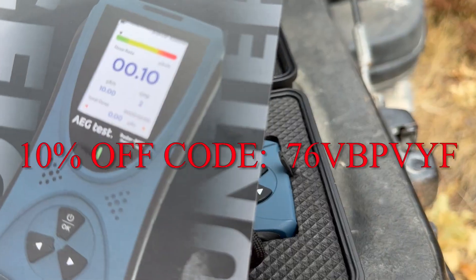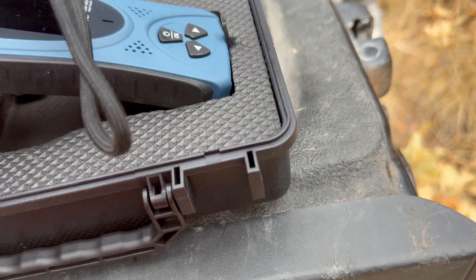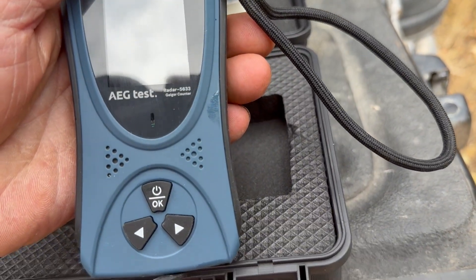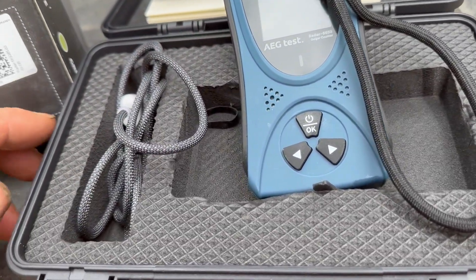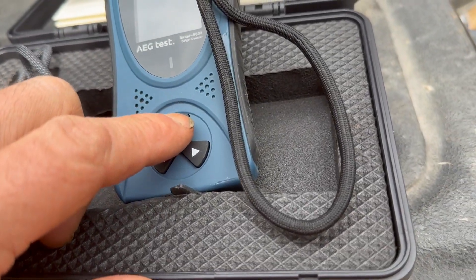Awfully handy as a rock hound. There's a manual in multiple languages. Here's the unit — pretty simple instructions — and a charging cord, USB charger. Let's turn it on.